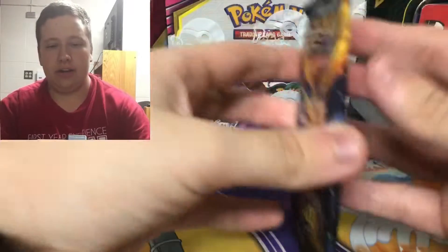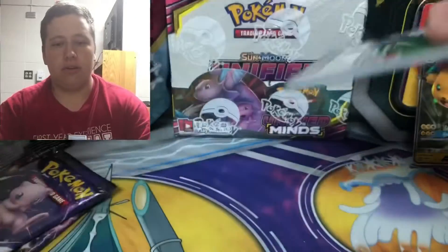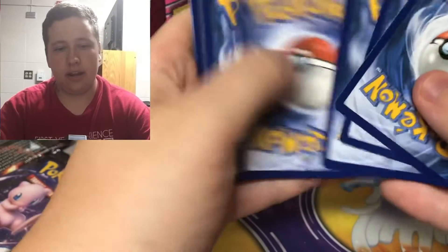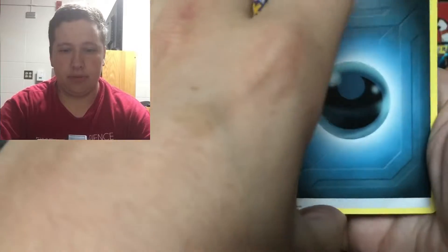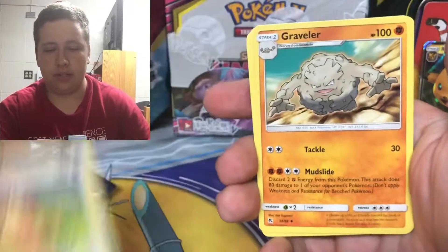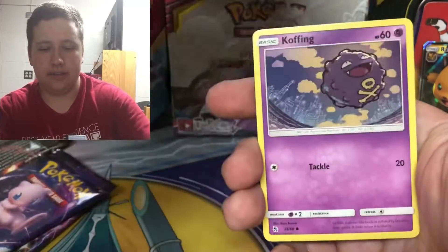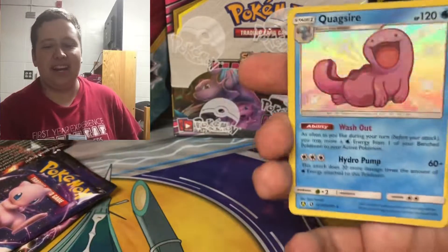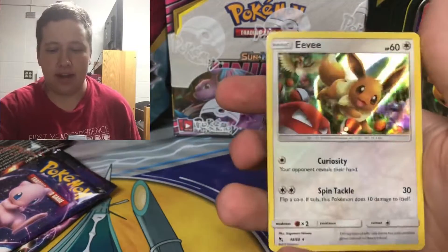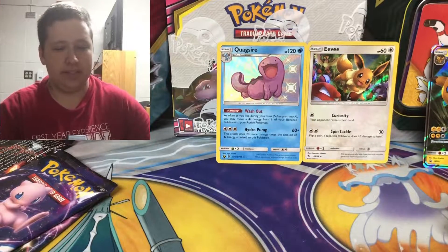Very good pull rates for this set - a lot of shiny cards. The Charizard card in the set is going for around $400 right now, so if I pull that it would definitely be appreciated. Second pack: Darkness Energy, Brock's Grit, Farfetch'd, Graveler, Voltorb, Pikachu, Jigglypuff, Ekans, Koffing - and there we go, we got a Quagsire shiny card! First shiny card, and then we have an Eevee holographic. A very common shiny in Quagsire.